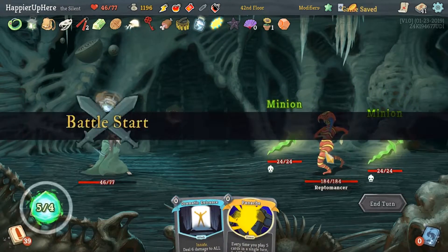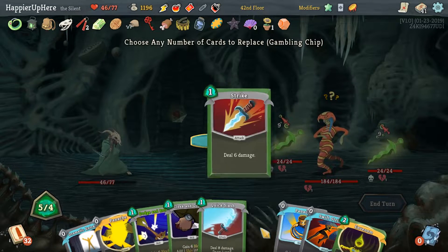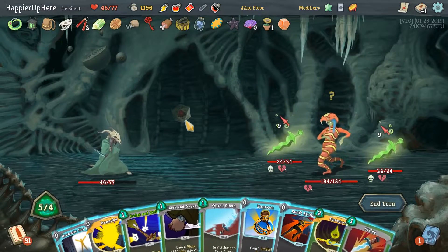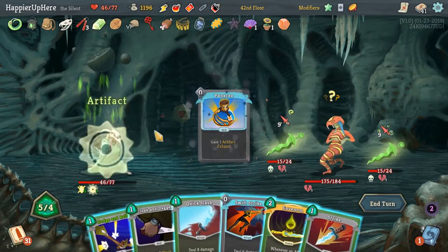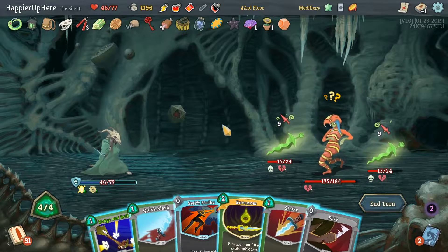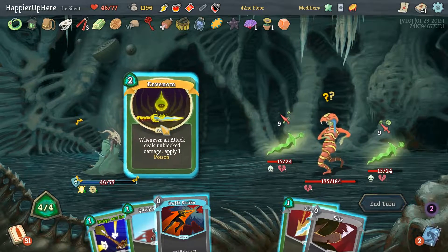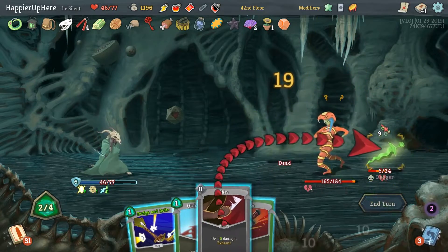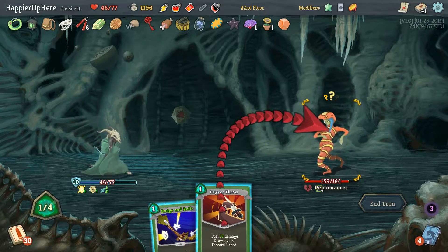Reptomancer — the Panache is going to be very useful here. Let's get rid of the basic Strike. Dramatic Entrance, Panacea, Cloak and Dagger — this will only do 10 damage, so we still need to attack the minions a little bit. In Venom — should have played that first. Get rid of two minions, Quick Slash, then Dagger Throw.